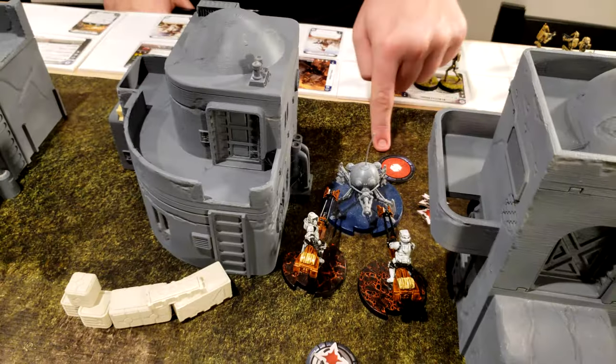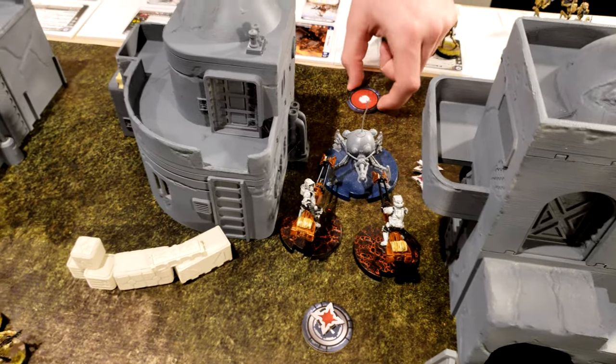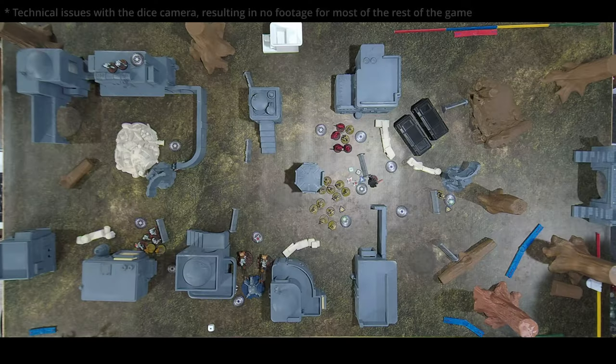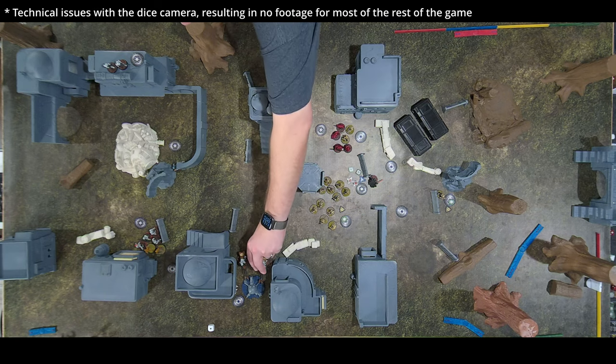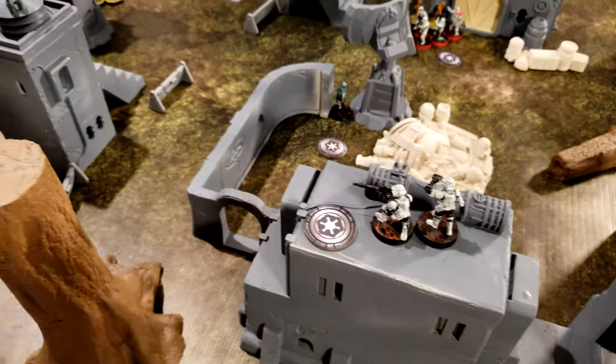The spider droid AI aims and flamethrowers the speeder bike — it surges, rerolling the white die. Three hits, white defense with surge — one speeder gone. One speeder destroyed, keeping the other one. End of turn four.